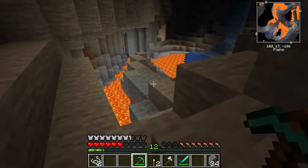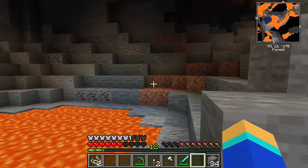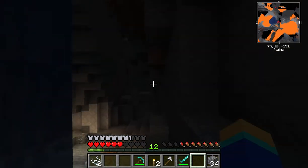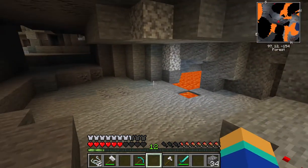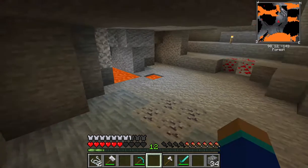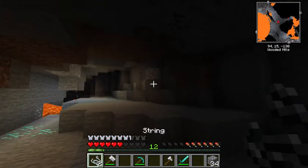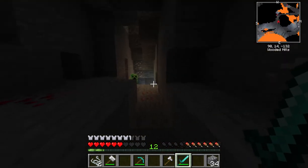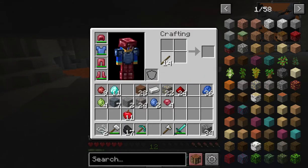That puts us at 11, so that's only a two vein — we need more diamonds than that. We need to make more torches, and we need to get some coal. There's diamonds, but there's also a creeper — we don't like that. I really need to get a shield.